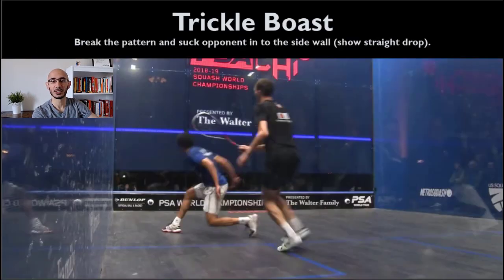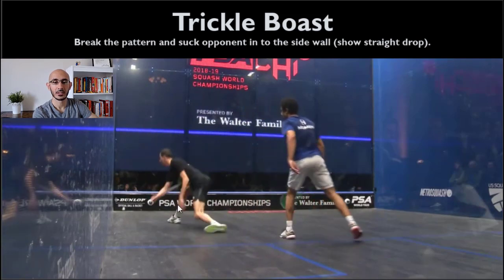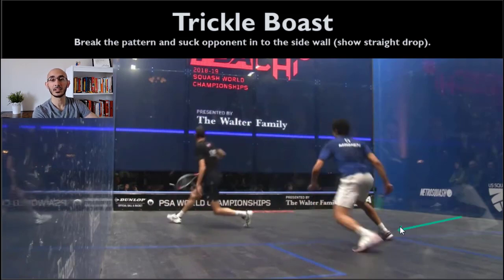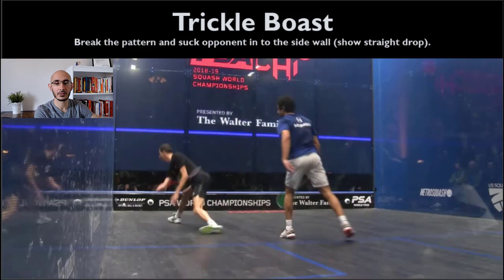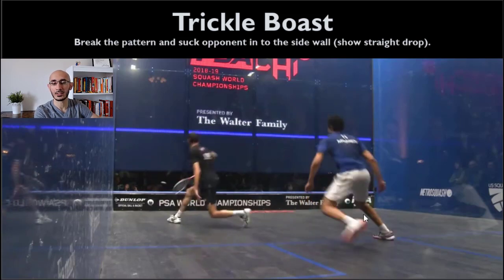Let's move on to the trickle boast. Ali Farag steps in — it almost looks like he's going to hit a straight drive — and then at the last second he opens his racket face and plays it into the side wall. Tharik Momin's momentum is going backwards; he had put his right foot down first and started turning his hips to the left, anticipating a straight drive. Farag's prep: he takes a nice backswing that looks like a drive, has a full swing, and Momin's momentum is already moving back when Farag opens up that racket face at the last second and hits with that angle.